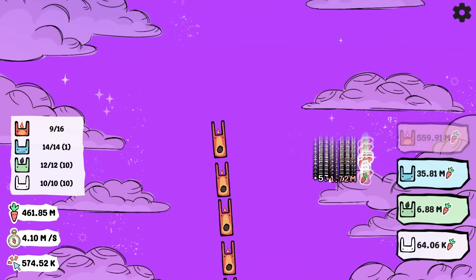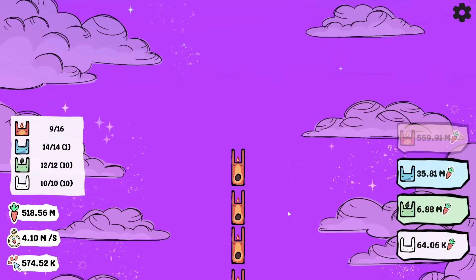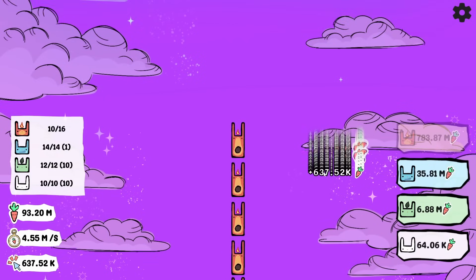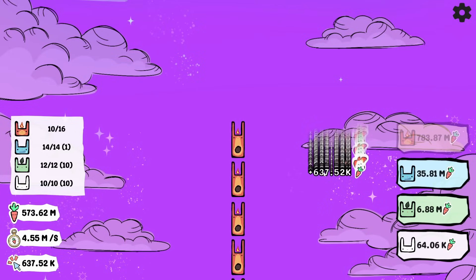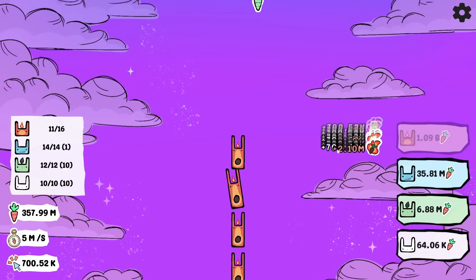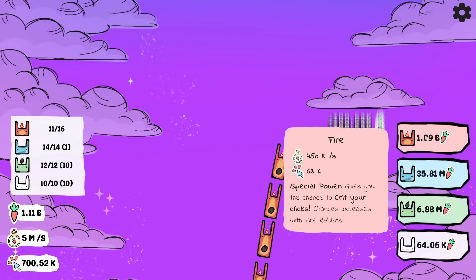We've entirely lost sight of the ground, as well as the sunset effect going on there. It's starting to turn a different color up there. If we just keep finding more and more tall rabbits, we'll get to the moon sooner than later. But also the rabbit cost is starting to creep towards a billion. What's gonna be next? Ghost rabbits? Rock type rabbits? Well, we're gonna find out pretty soon, because now the fire rabbits do cost a billion.